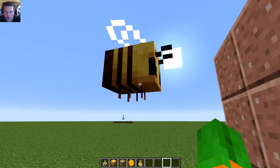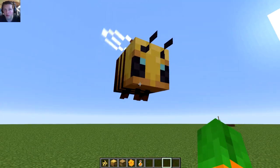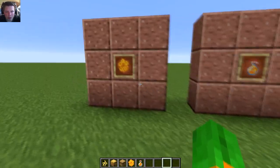So first, let's just take a look at one. This is what the bee looks like. And there is a baby version of the bee — you can't breed them — but this is what they look like. So let's go through some of the items super quickly.